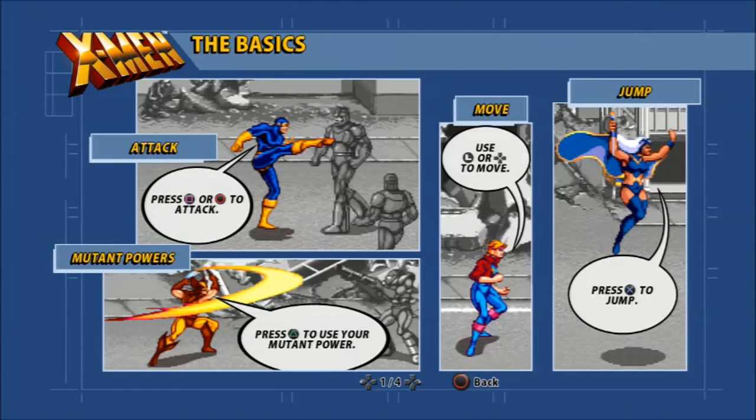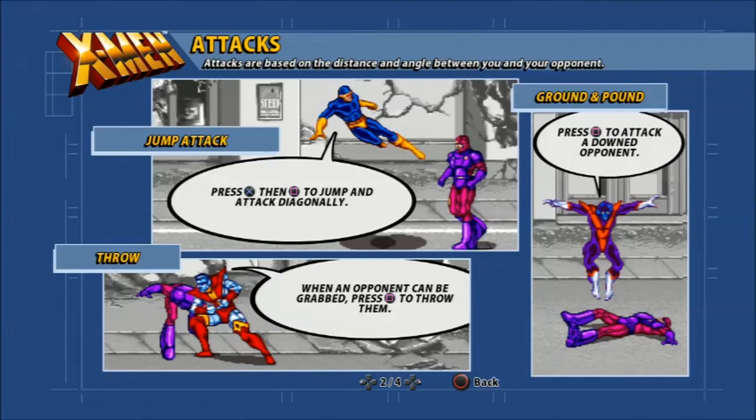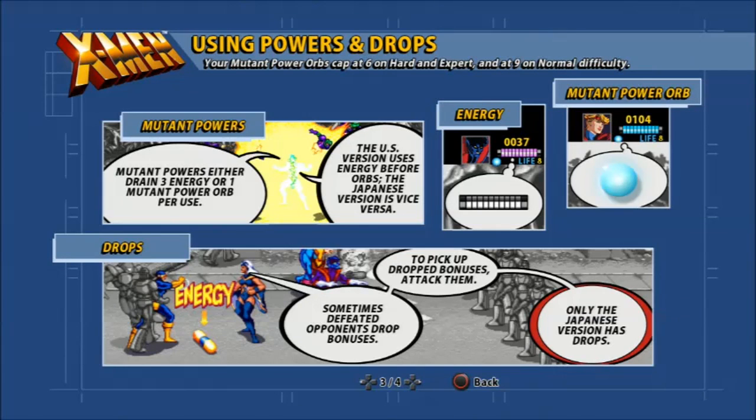You use Square and Circle to attack, Triangle for mutant powers, the analog stick or directional buttons to move, and X to jump. You can jump attack as well. If you're near an enemy they can be grabbed and thrown. You can attack downed enemies by pressing attack near them. Mutant powers are different depending on which version of the game you're playing.